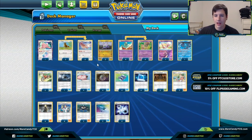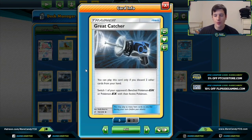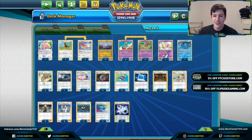We have one copy of Great Catcher — choosing what we want to take knockouts on is nice, but our opponent gets to choose what they promote. With Great Catcher we do have to discard two cards and it's limited to GX and EX Pokémon only, but we get the flexibility of choosing for our opponent, which is really good.